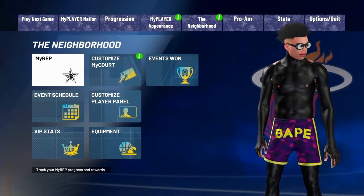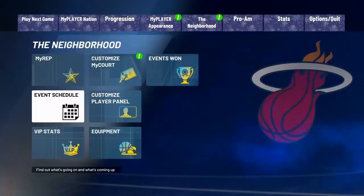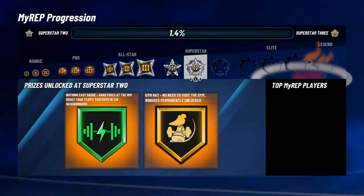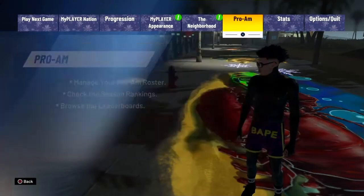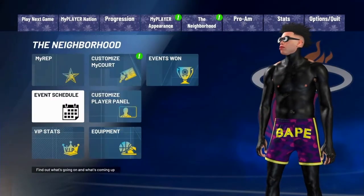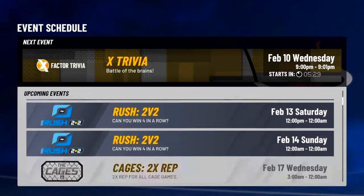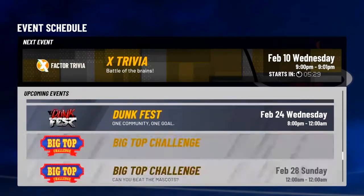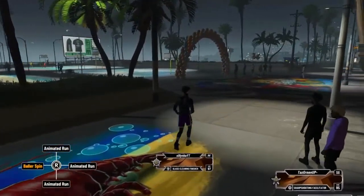First off, you want to pay attention to when there's double reps. Go to neighborhood, then go down to event schedule. Today is dime time, so it's 8 to 12 — make sure you hop in that. This is how I repped up quick. I play majority of my games during double rep. Rush is easy rep, cages if you want, but I usually don't play cages. Dunk fest and dime time are so easy because you just play and get the rep.